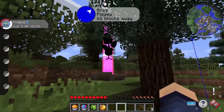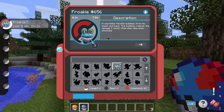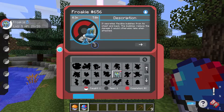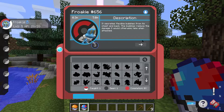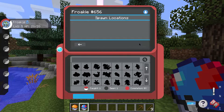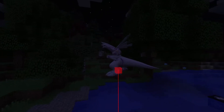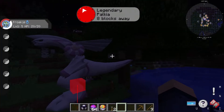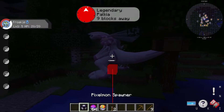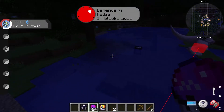As you explore the world, you're going to find tons of different Pixelmon from every generation — first generation, second generation, third generation, all the way up to gen 8. The main goal is to collect every single Pokemon, filling up the Pokedex to 100% completion. With almost 900 of them, this is no easy task. The most impressive Pixelmon are the legendaries — these legendary and mythical creatures can be harder to find but are often much more powerful. Trading with other players is also a great way to fill in the gaps of Pokemon you can't find.